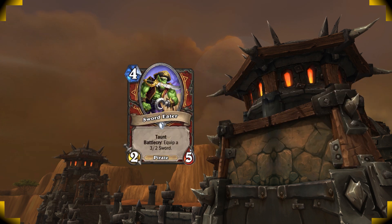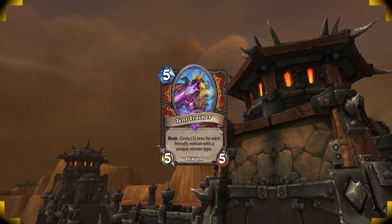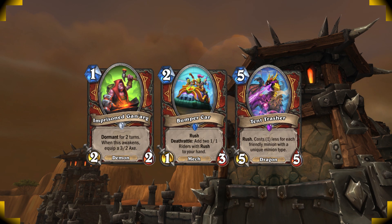You can even keep a Sword Eater or a Tent Thrasher if you curve out really well. The Tent Thrasher can change your mulligan a lot if you find it. A super strong mulligan is Imprisoned Ganarg, Bumpercar, and Tent Thrasher. Imprisoned Ganarg is a demon and you play it on turn 1, then you play Bumpercar on 2 which is a mech, and on turn 3 your Ganarg will wake up and you can play the Tent Thrasher right away.